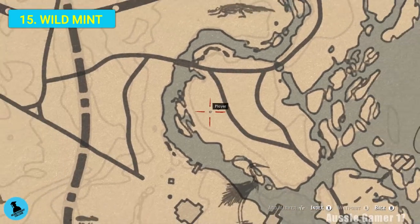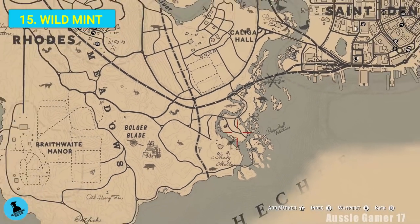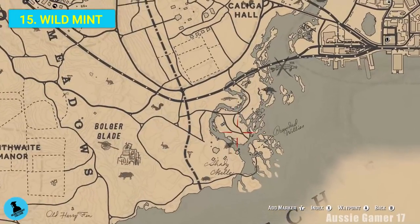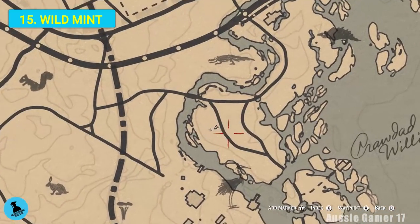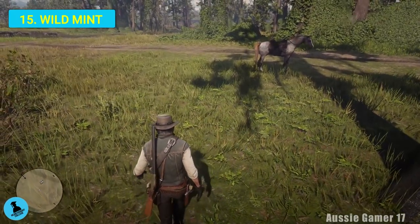Now we're looking for another orchid over on this island. I'll zoom out so you can see where it is - north of Shady Belle, and southwest of Saint Denis. On this island there are a few different things. I'm going to start with some wild mint. Grab that.